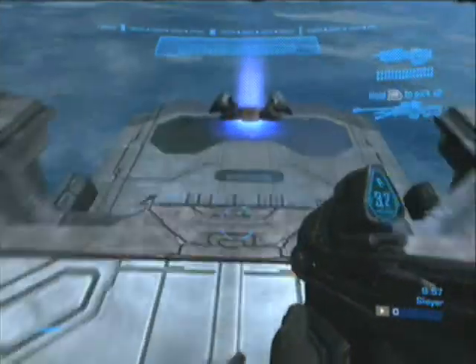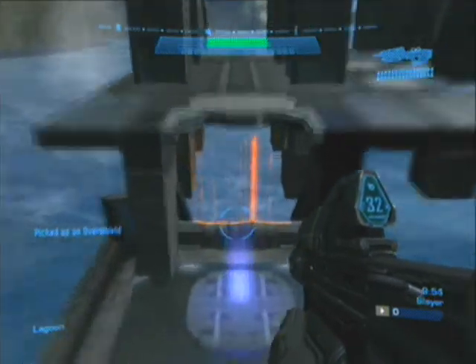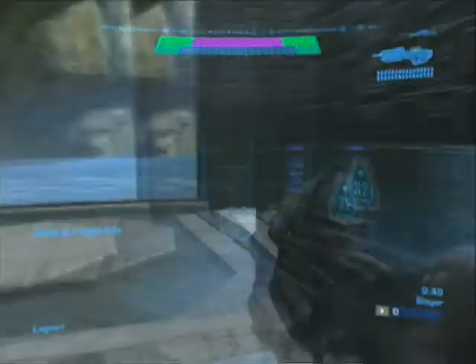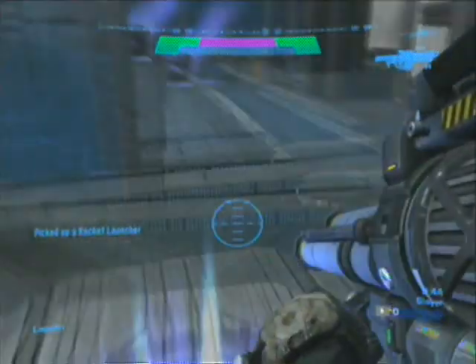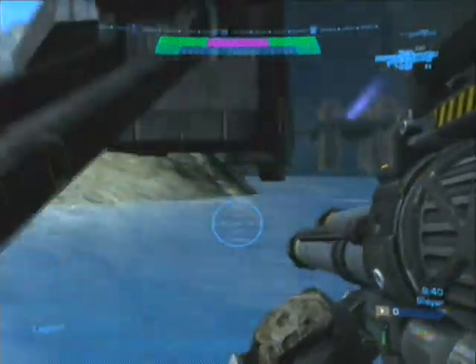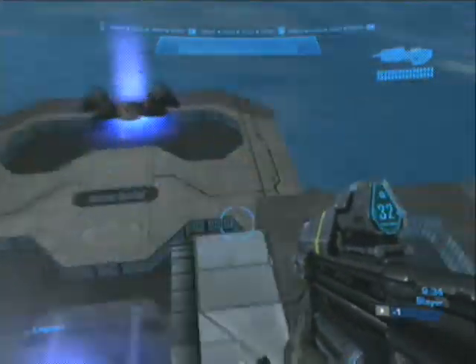So we drop down here. Here's a jump pad across the other side. Pick up the red armor. Bounce up here. Pick up a sniper rifle, which is supposed to be like a railgun. Here's a rocket launcher. That's the spawn point for the teleporter, which is over here. Watch out for the water. Come back again. Let's go over here.